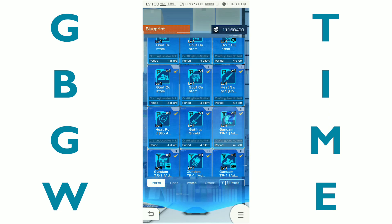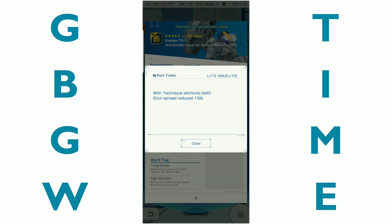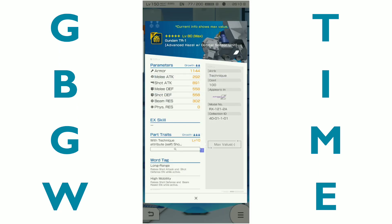The TR1 head — I wanted to point out that with the technique attribute on yourself, the shot spread is reduced by 15%. You could combine that with the Command Gundam arms, where with the T attribute their shot guidance is boosted up to 14%. So shot spread reduced 15%, shot guidance boosted 14% — those two would be nice together, that's nearly 30% combined. Or you can do the Hayaku Shiki legs, where with a bazooka your shot spread is reduced up to 15%.